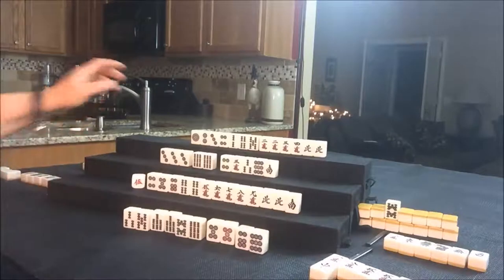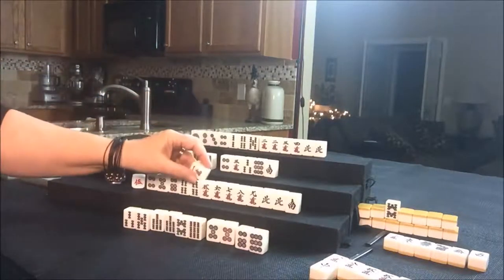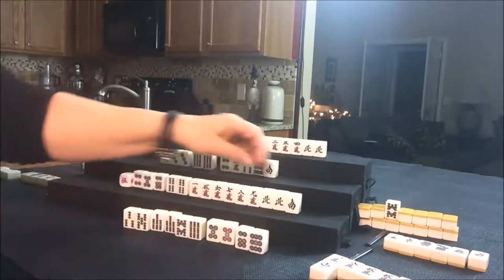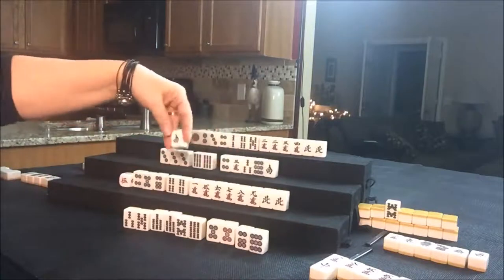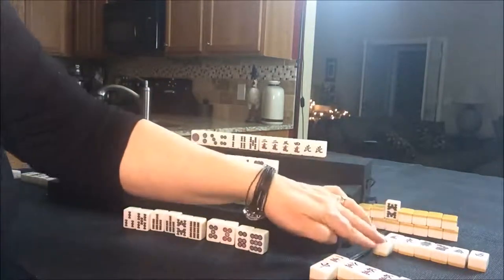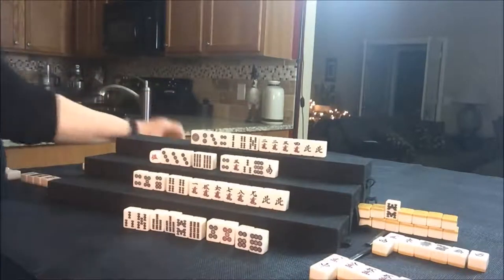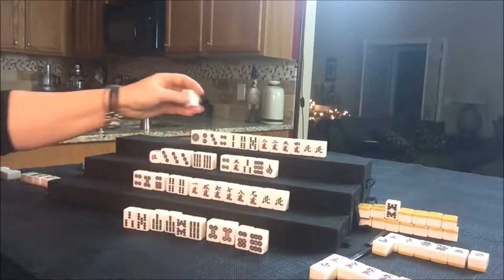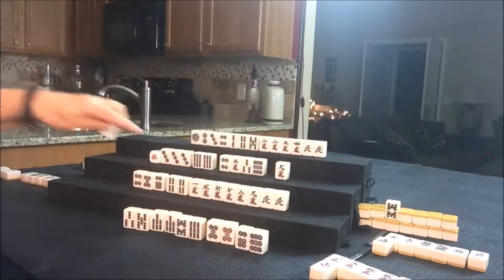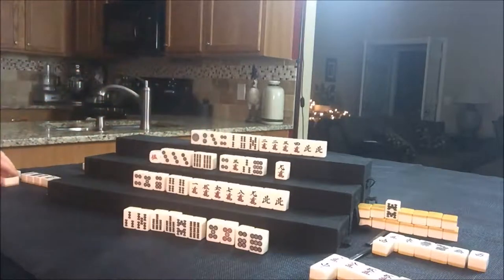One Crack for South — that's not helpful. For the same reason, let's get rid of the South tile; it's doing them no good — they're not pairing up. Let's just get rid of it now and draw for West. Nine Crack. South was discarded by South, so let's go ahead and discard that now, and we'll draw for North.